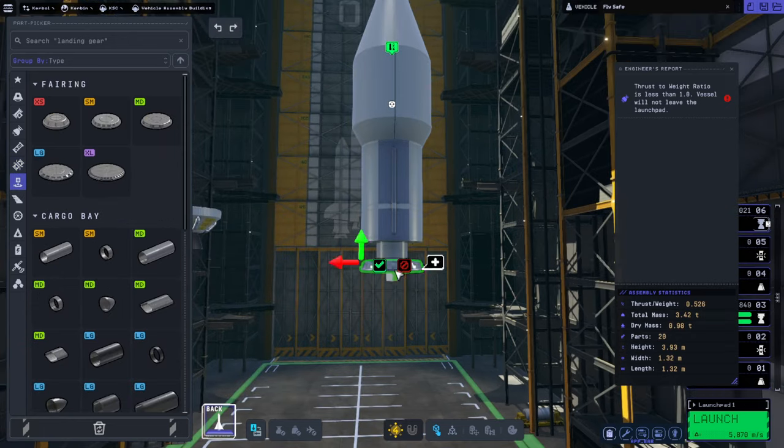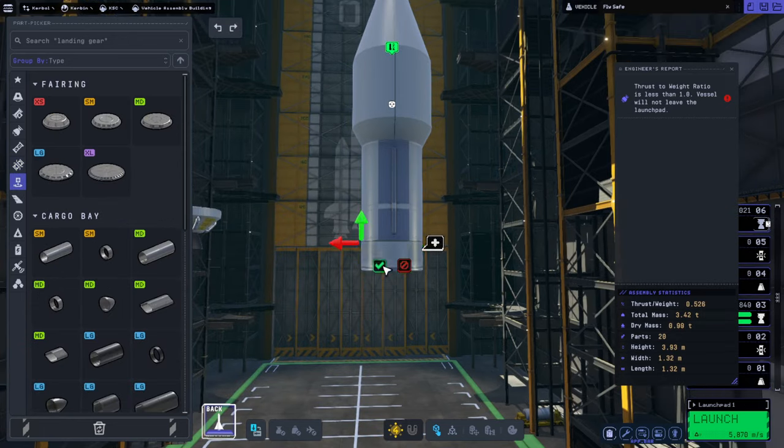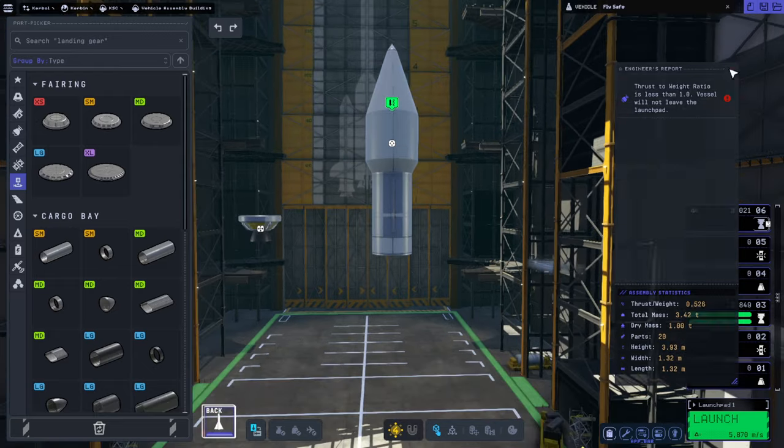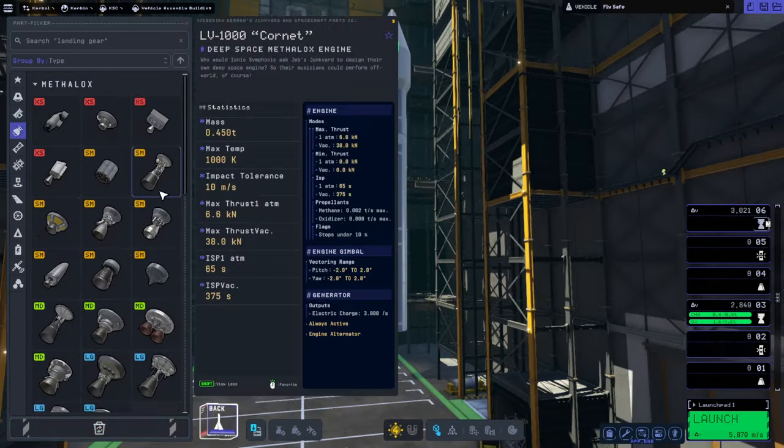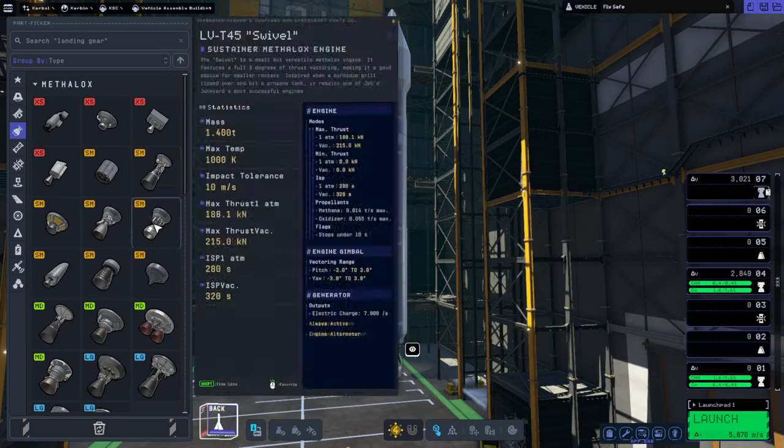We will see whether the fairings work properly now. We have a very simple rocket — a spark engine on the second stage and a swivel on the first stage — and we're going to send this off to Minmus and land it down there.